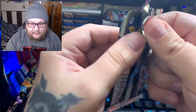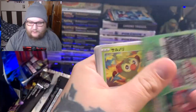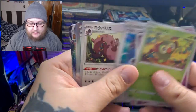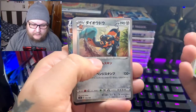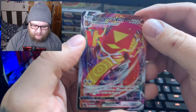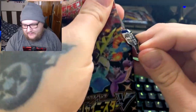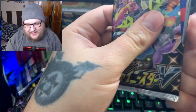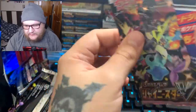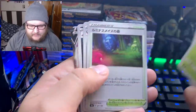Then we move on to our next battle — you guys may be in for a surprise. I hope we do good. Looks like we have another Cinderace VMAX. This has been the Cinderace pack so far — all packed with Cinderace. You're guaranteed at least one secret rare in the Japanese version, but I don't think you are in the American version. I don't think you're really guaranteed much of anything. Toxtricity V.